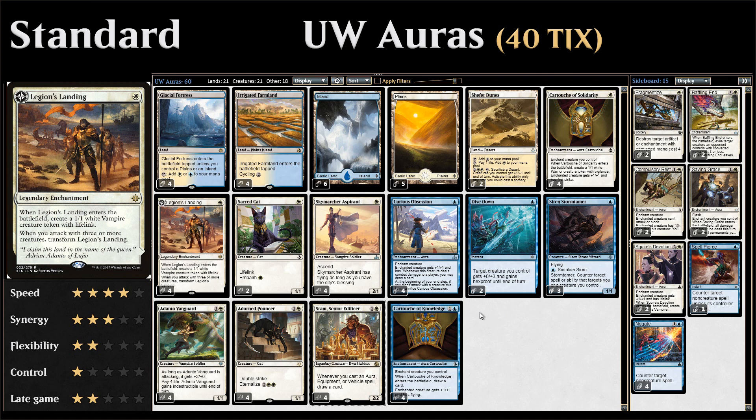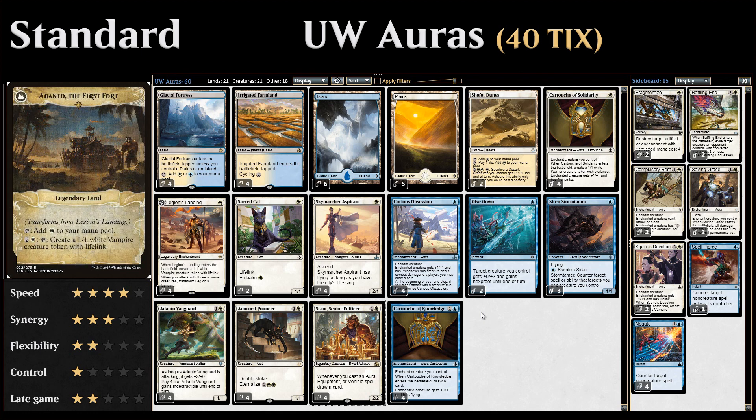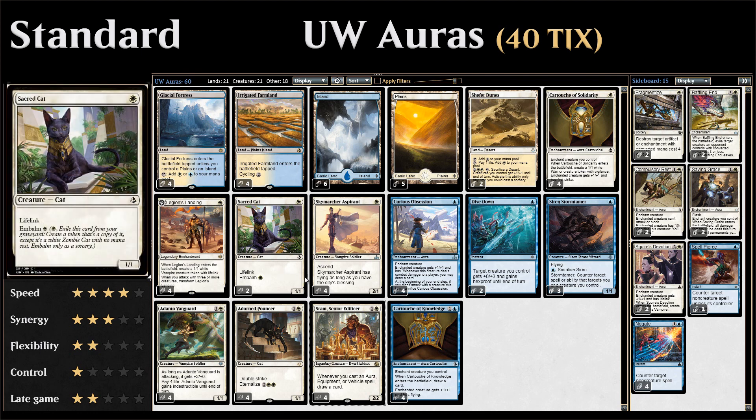We also have four copies of Legion's Landing — a one-mana enchantment that when it enters the battlefield makes a 1/1 vampire creature token with lifelink. The enchantment sticks around and if we attack with multiple creatures it transforms into Adanto, the First Fort, which can start generating additional vampire tokens. So yet another card that makes multiple permanents with just one card, helping us for ascend.